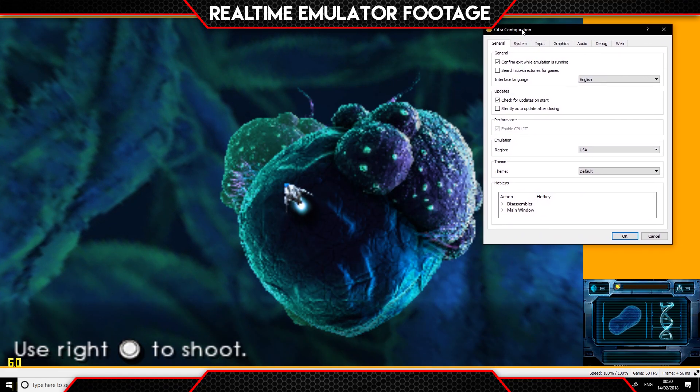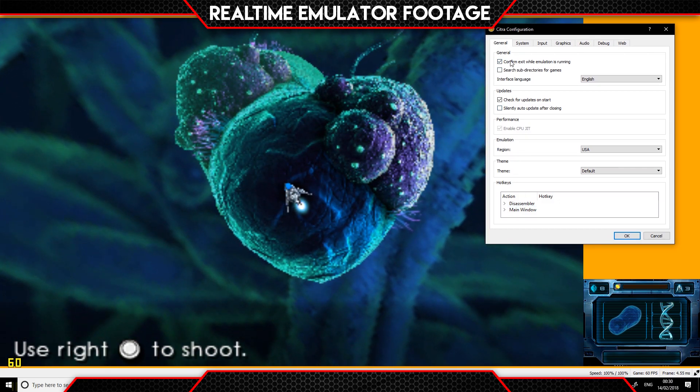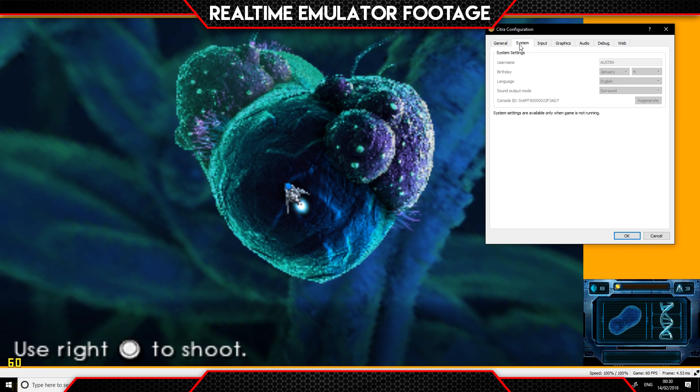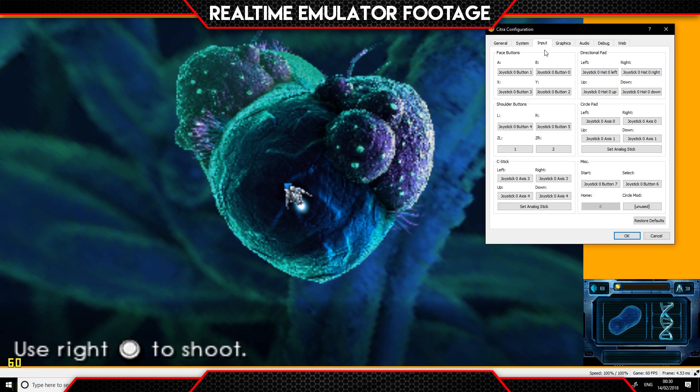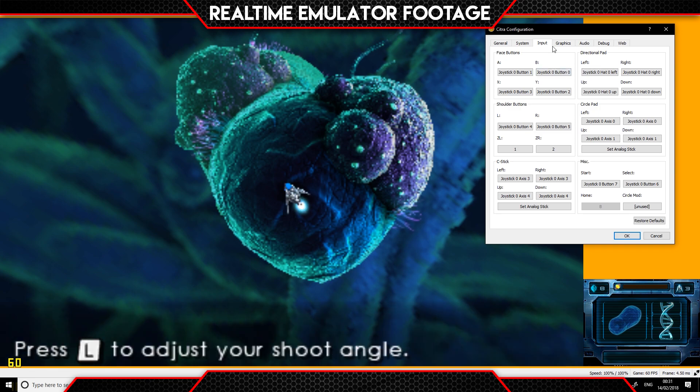Emulation, configure. Everything should be stock at this moment in time. On the first general tab, what settings you've got makes no difference whatsoever — leave everything at stock as per the guide. System-wise makes no difference there; this is all your personal settings. Input-wise, as you can see I'm running this with my Xbox One S pad. You can configure this to more or less whatever pads you want nowadays. Pads are good to go as long as you've got your pad switched on before you load the emulator — that way it'll pick it up.